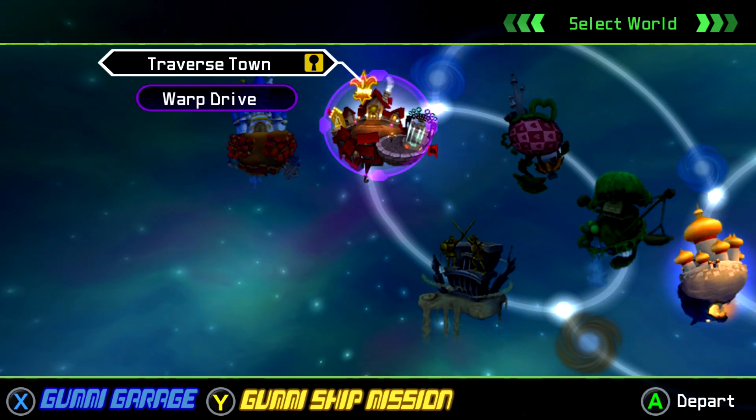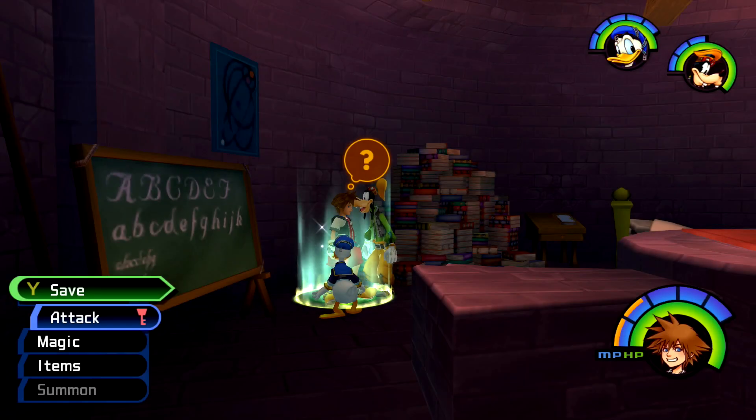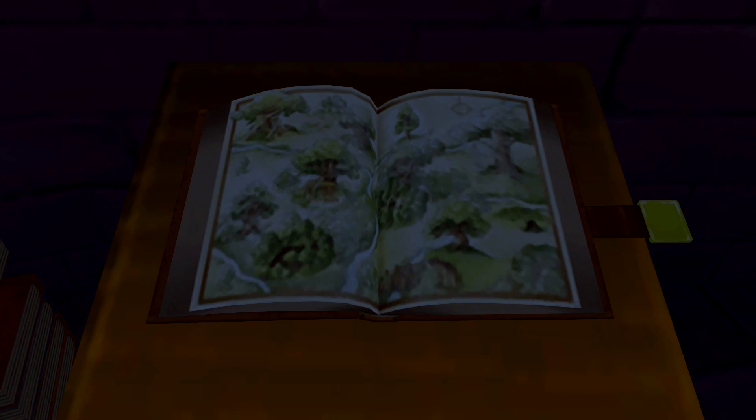Whenever you find a torn page, feel free to head back to Traverse Town and then add it back to the book in the Magician's Study. Just fast travel back and you should be good. You can also wait until you have all the pages if you want to do the whole chapter in one go, so make sure you keep that in mind.